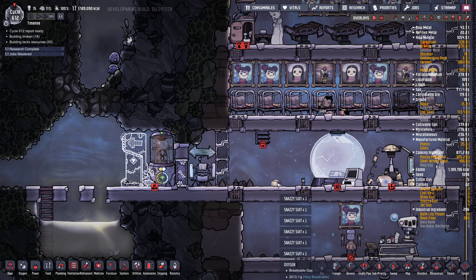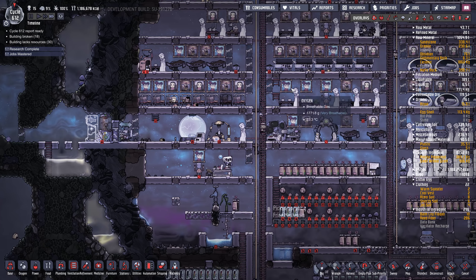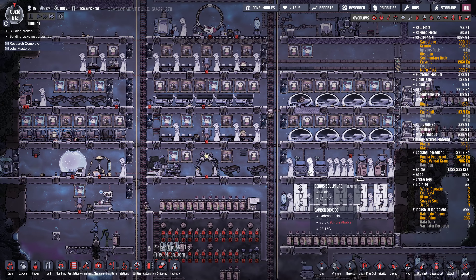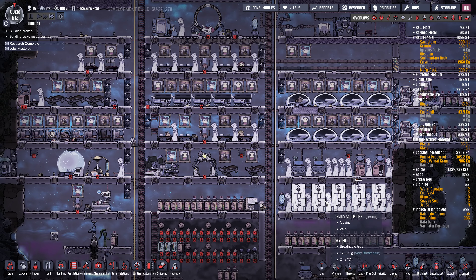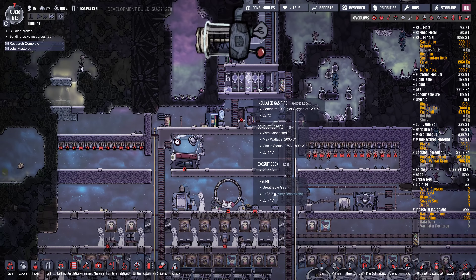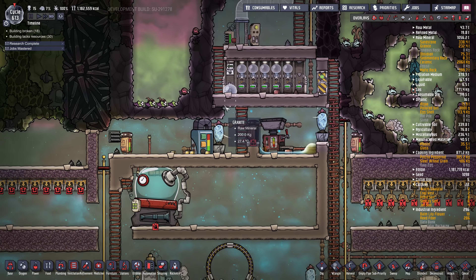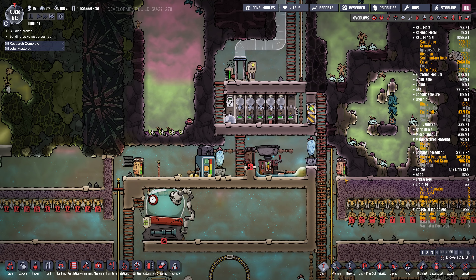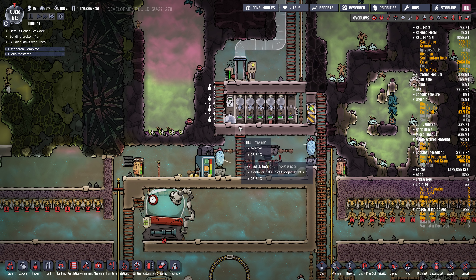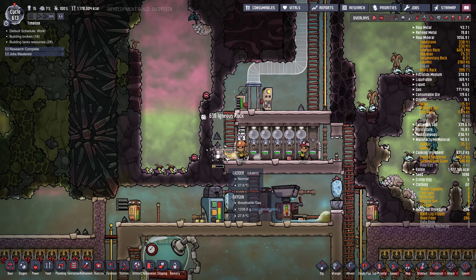We'll see how the lag gets when they put that thing on, because the pathfinding apparently is really tough since it can go anywhere. Unlike when you're in the base, you're restricted to certain paths. How's our rocket? Halfway. Once I put more exit suits up here, I'd have to move things around a little bit - but that's not a problem, you can just dig through here. Oh yeah, that rain is coming down outside. In the real world.